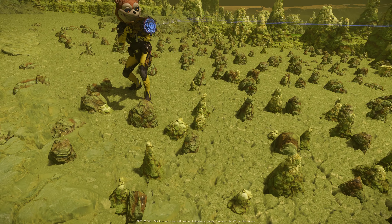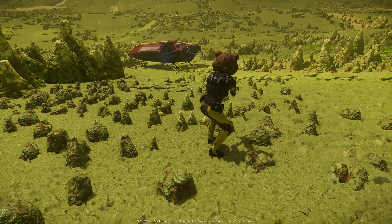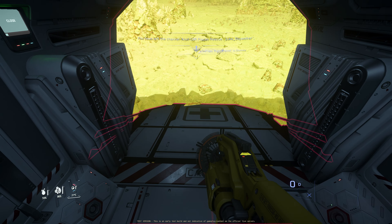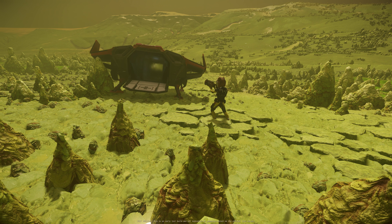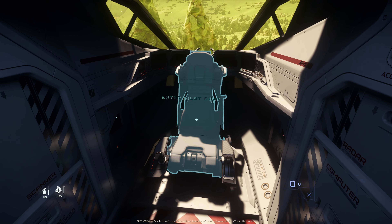This is a good test. Now you do have to consider where you are going to use this tractor beam. On Hurston, Microtech, or even on different moons, the gravity will be different. What about Orison and platforms — what kind of gravity is there? We also tested it in space, which I think is the best since there is no gravity. On Hurston you can drag the Pisces with you but you cannot lift it up — it's really heavy. Gravity is definitely a factor. Good job, CIG, for putting gravity into this mechanic.